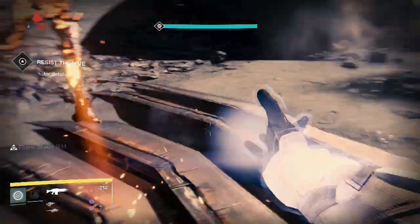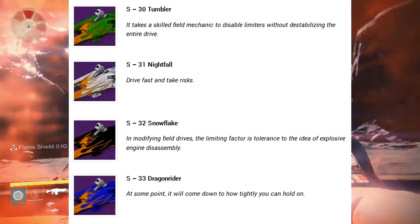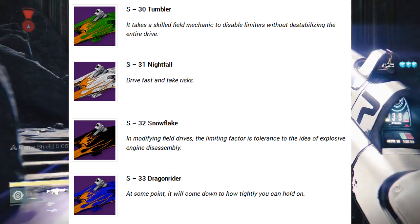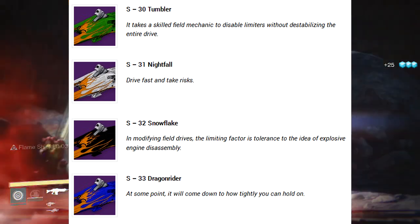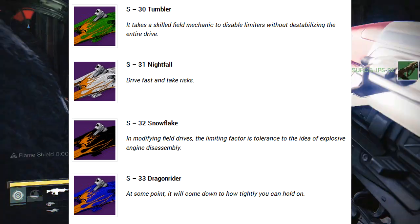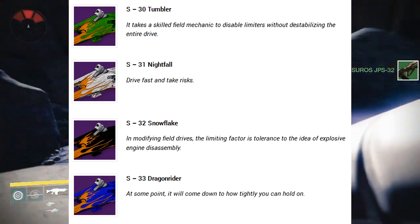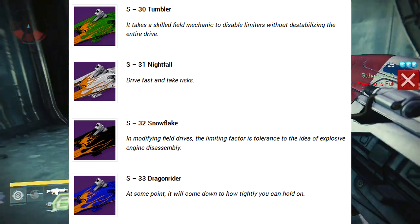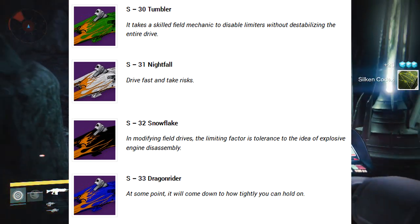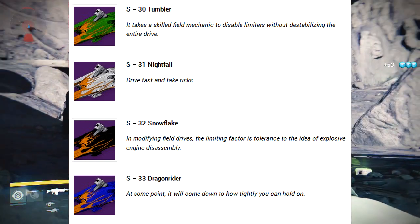Now we have another exciting thing: we've got four new sparrows, and these are all legendary sparrows. As you can see on screen, we've got the S30 Tumbler, the S31 Nightfall, the S32 Snowflake, and the S33 Dragonrider. These are really cool because they have the speed of a rare sparrow — the blue sparrows — but they also have a cool specialty to them.